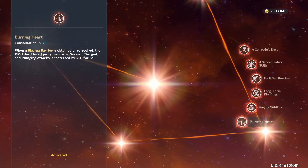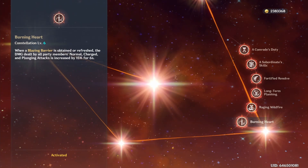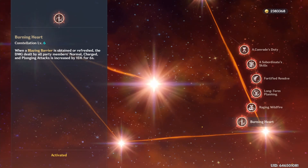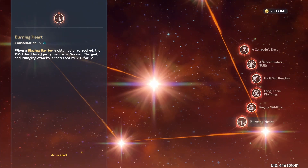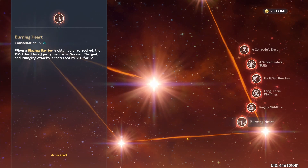His C6 increases all party members' normal, charged, and plunging attacks by 15% for 6 seconds whenever a blazing barrier is obtained or refreshed. This provides great utility when pairing him with units who rely on those types of attacks for most of their damage. And since you'll constantly be refreshing his shield with normal attacks and every time Thoma uses his skill and burst, you can potentially benefit from this bonus for as long as you keep his shield up.